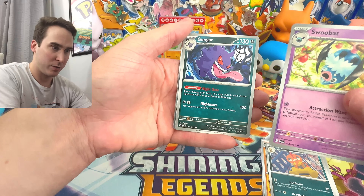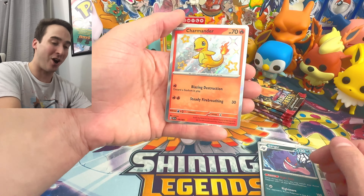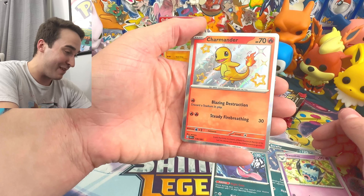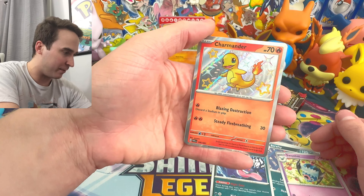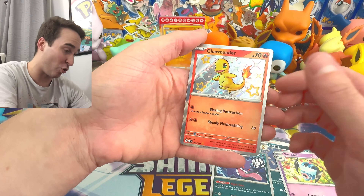I will be sure to leave a couple videos in the description as well if you guys want to check out some other videos I have from this set. We have a Gastly, Paldean Students, Barboach, Woobat, Scrafty, Swoobat, Gengar — and a Shiny Charmander! Check that out — that is awesome. Very nice. That's going to go into the binder for sure.